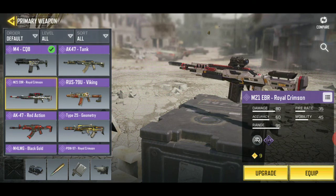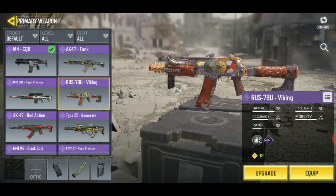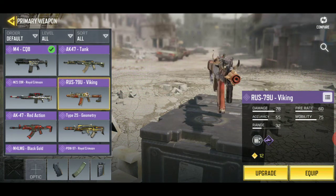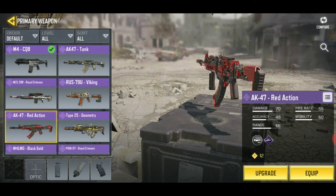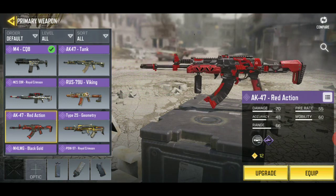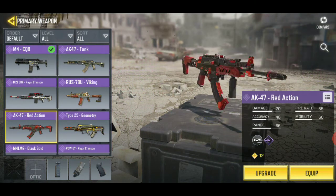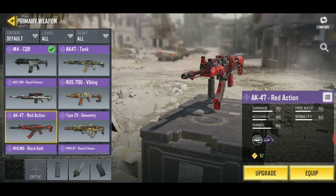I just finished this one in the Battle Pass yesterday — it's my least favorite, kind of ugly, but it's a legendary so I'll take it. The AKS — I know it's called the RUS, but still AKS to me — I think it's nerfed. And this is my first ever legendary gun: the AK-47 Red Action. The reason I like this one better is because of the iron sights. It's red — you get it at the end of the OG Battle Pass.